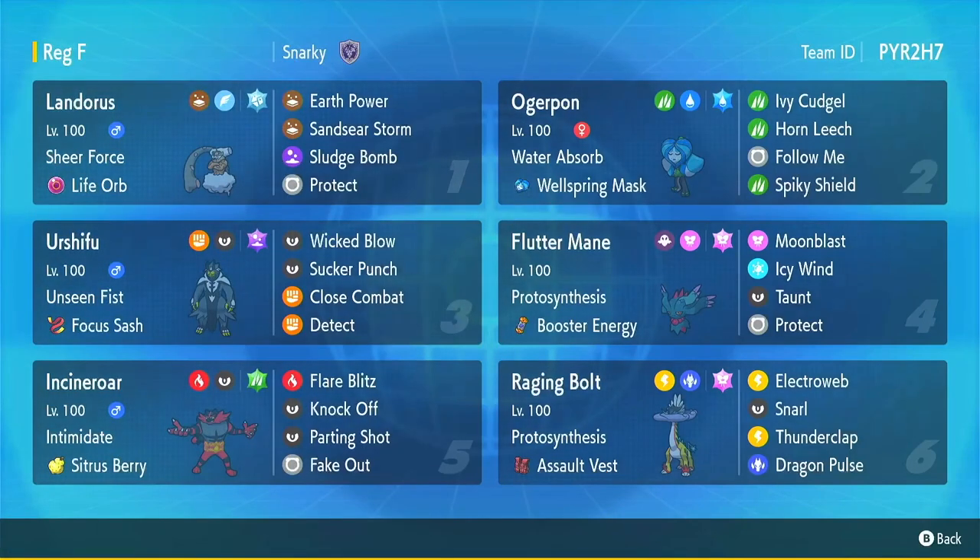And we're back — what a fun set of battles! I hope you can see why I really love this Icy Wind Speed Booster Flutter Mane. It really can put in a lot of work and help your team shine, especially getting those crucial knockouts at the end of battles. Thank you so much for watching. If you enjoyed it, I would appreciate a like, a subscribe, or even a comment. Thanks so much, everybody — happy battling!